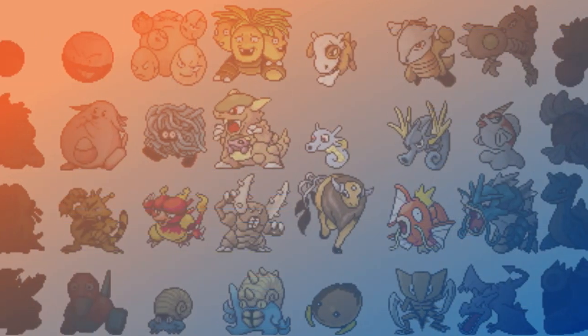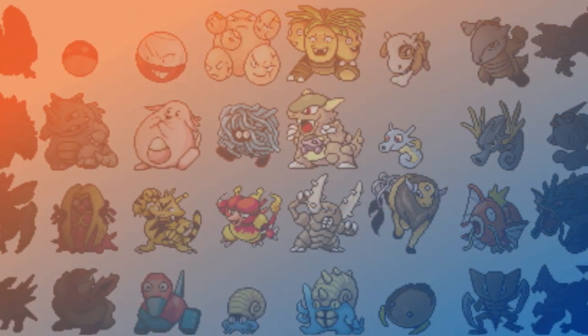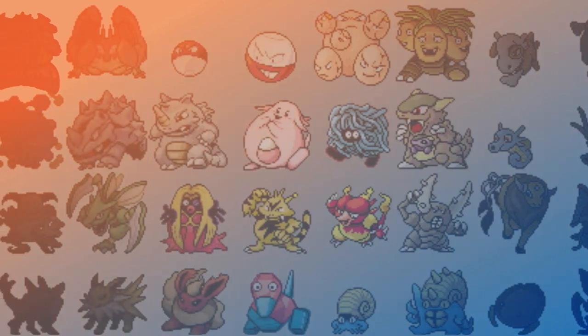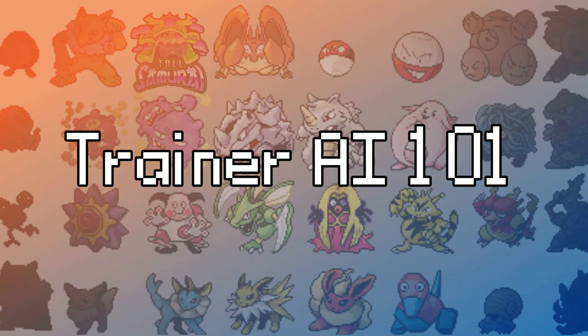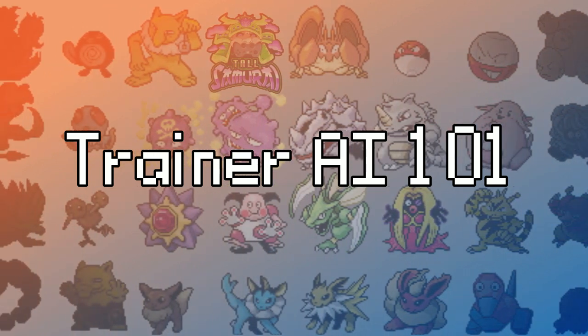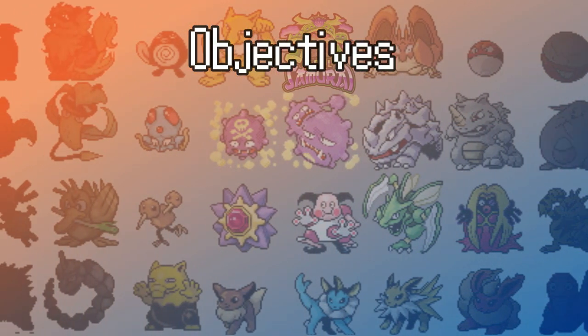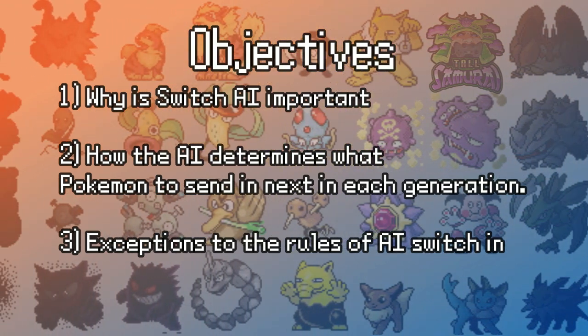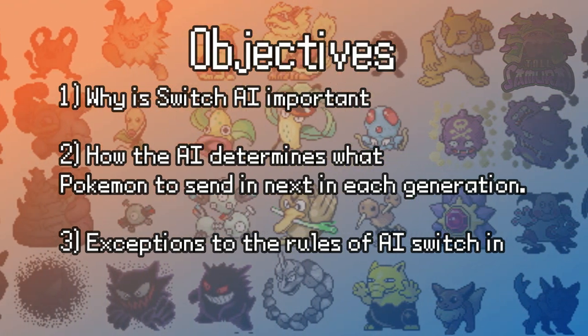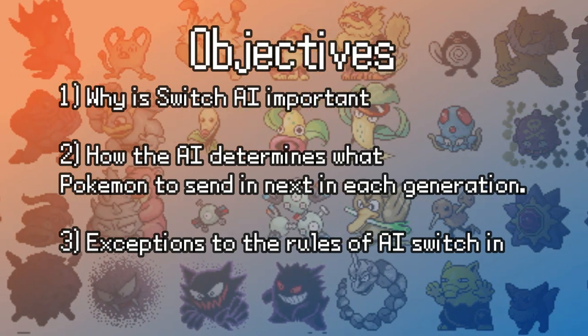One of the mechanics that seems less understood, or at least unrepresented in one comprehensive place, is how trainer AI works with switching a Pokemon in following a knockout. In this video, we'll look at why it is important to understand switch AI, how the AI determines what Pokemon comes out next in the different generations, and some of the exceptions or quirks of the game's AI.